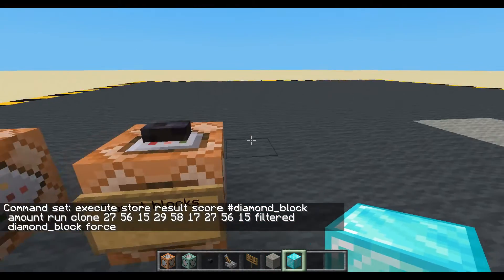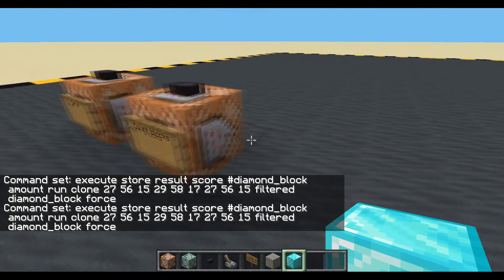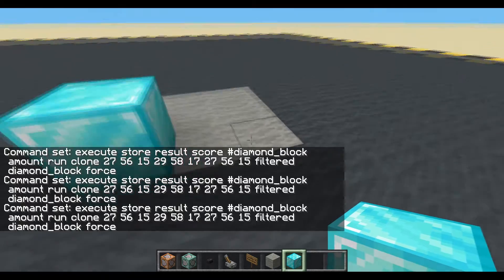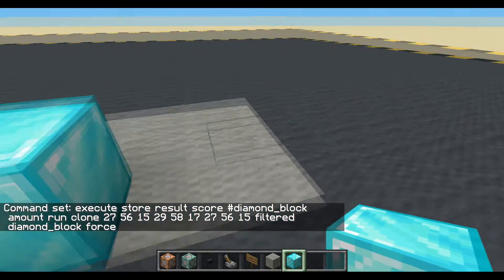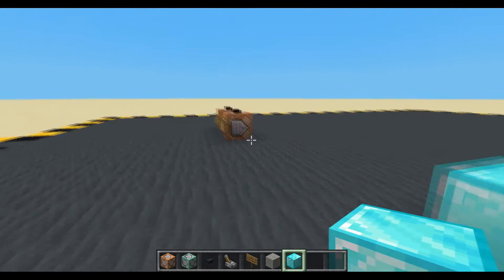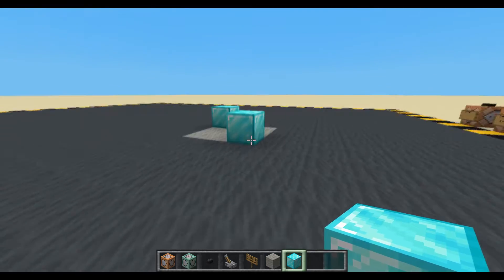If I run that now — no blocks were cloned. Let's put one here. Successfully cloned one block. So what it's doing is looking in this 3x3 area, finding this diamond block and cloning it back on top of itself — so nothing's changing. What about now? Cloned two blocks. It's definitely counting it.